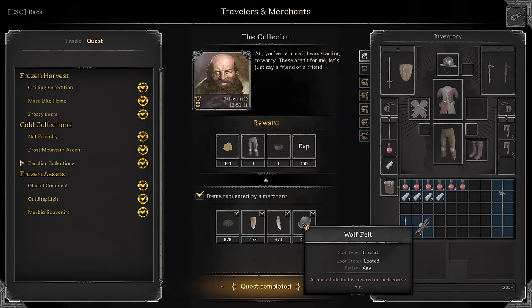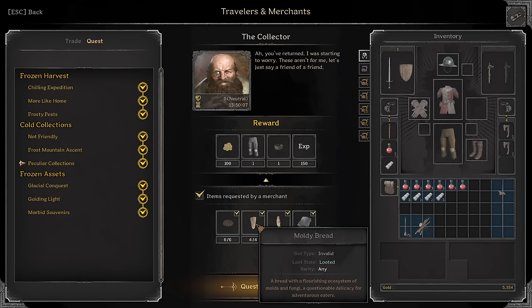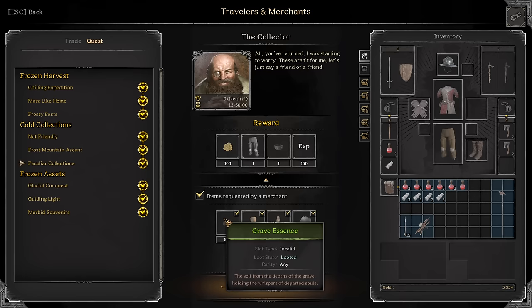Peculiar Collections: Turn in 4 Wolf Pelts, 4 Moldy Bread, 4 Wolf Fangs, and 6 Grave Essence. Wolf Pelts and Wolf Fangs — farm them in Wolf Cave. After you get them, go right north to the Boat Extract if they're waiting. Moldy Bread drops from Skeletons and Zombies — not super rare but not super common either. Grave Essence drops from a lot of different things; you find it all the time.